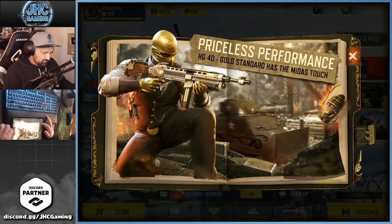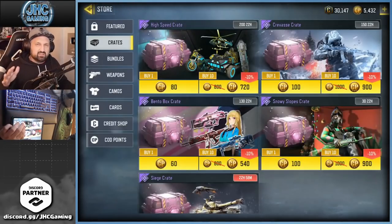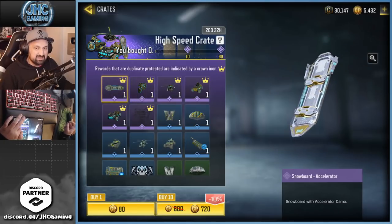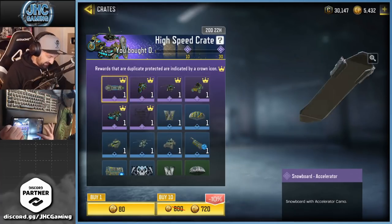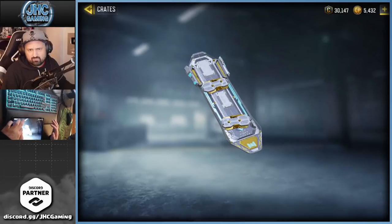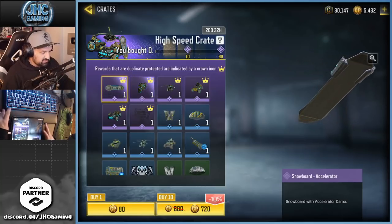We see the guaranteed epics today. There's been some different patterns in crates lately, and this one is 720 for 10 — not the cheapest but not the most expensive. Let's check out the content. Right off the bat there's six different epics, and I think we have our first snowboard skin called Accelerator. Honestly I don't care about that one — they look great, gold and blue, but I don't use the snowboard much.